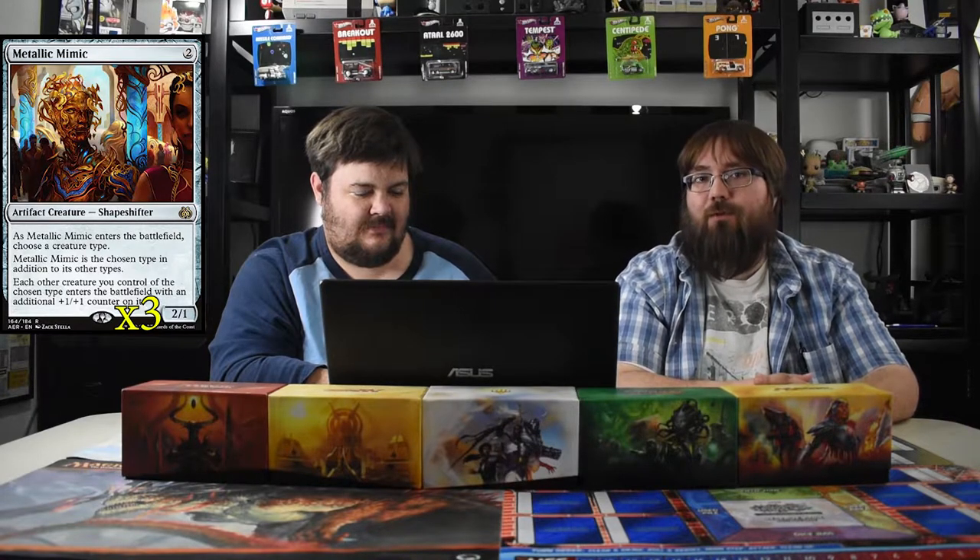First up is Walking Ballista — he's a construct and an artifact, so he gets there. His cost is X-X. He comes into play with X +1/+1 counters. You can pay one to put a counter on him, or remove all counters to ping a creature or player for one. Next is Metallic Mimic, a two-mana 2/1. He's not a construct but chooses the construct type, so anything entering with that type gets a +1/+1 counter — Walking Ballista included.